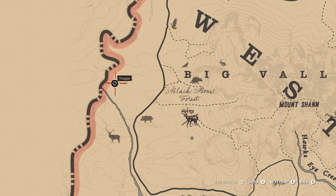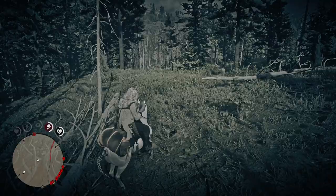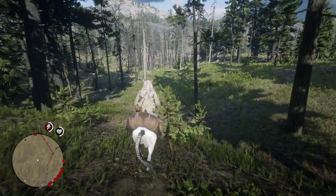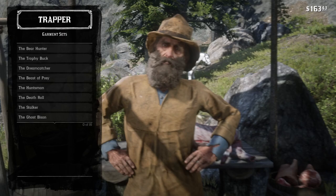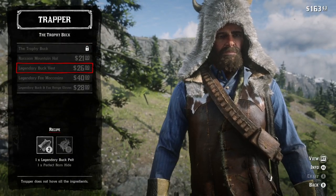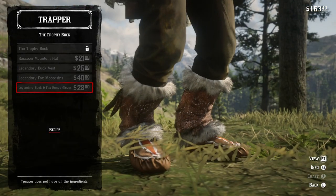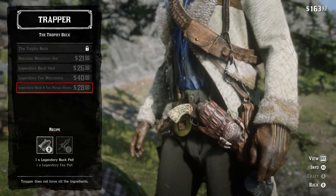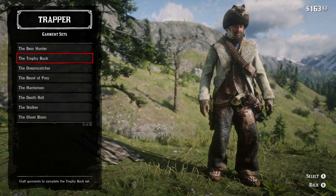I'm gonna head up here to this trapper real quick just to show y'all what you can make out of it. All right guys, so here — as y'all can see — go to Garment Sets and go into Trophy Buck. Y'all need a perfect rim hide but you can make a Legendary Buck Vest, and you need Legendary Fox pelt but you can make the Legendary Buck and Fox Range Gloves, which in my opinion are pretty cool. So that's what you can make with them.